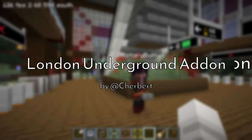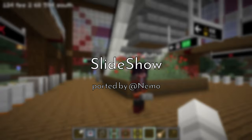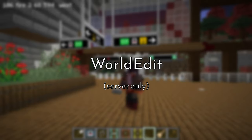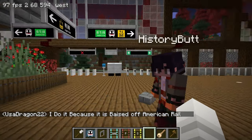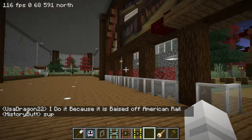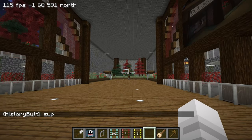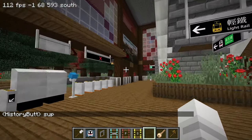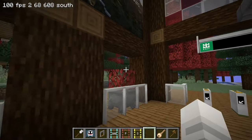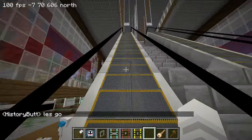Hello everyone and welcome back to another episode of the let's play series. I'm at Red Leaf Station right now. Hi History, he's just showing off his new exits which I showed in the last episode, but he did a really nice job building it. All these decorations and flower beds and even these little flower pots — I really like them.